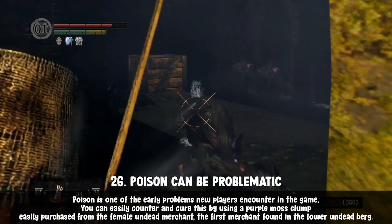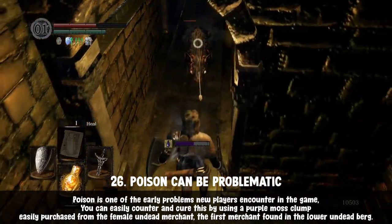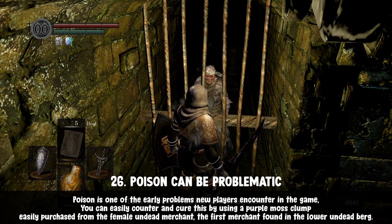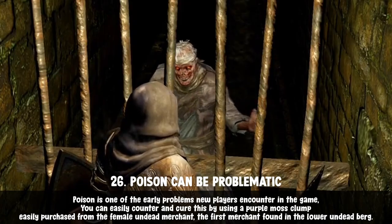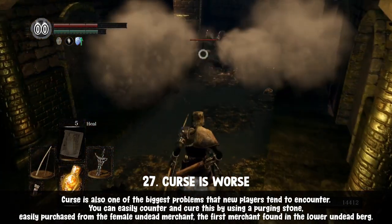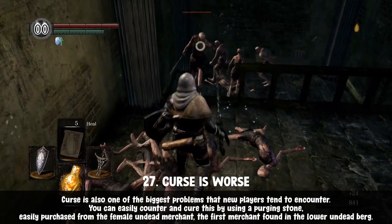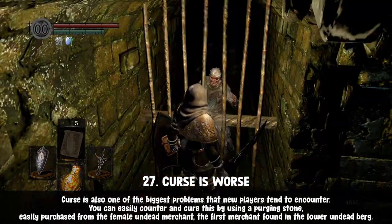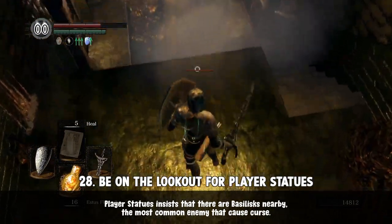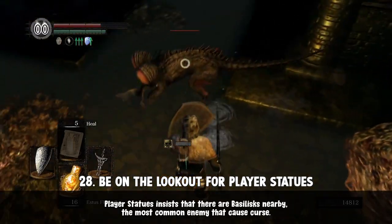Early in the game you'll encounter enemies that can poison you in one hit. It might seem unavoidable, but you can cure poison by using a purple moss clump, easily purchased from the female undead merchant — the first merchant you'll encounter in the lower Undead Burg. The curse status effect is also very annoying: being cursed turns you to stone and halves your health bar on revival. The fix is a purging stone, also sold by the female undead merchant. A good warning sign for curse enemies is the many statues in the surrounding area.